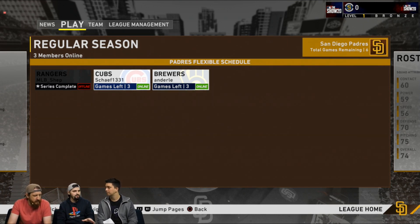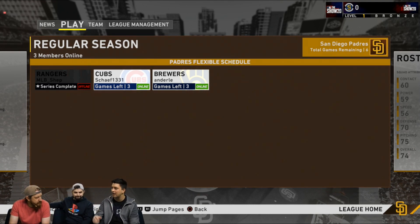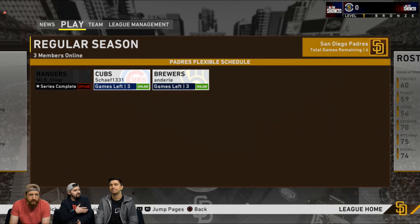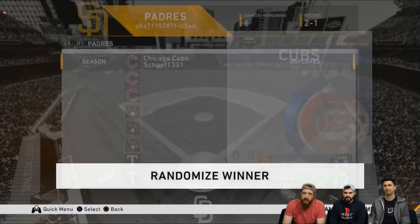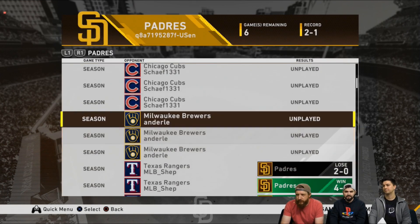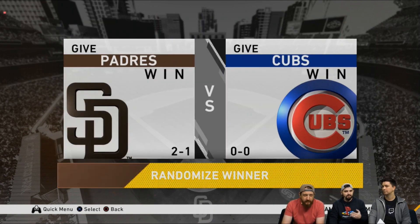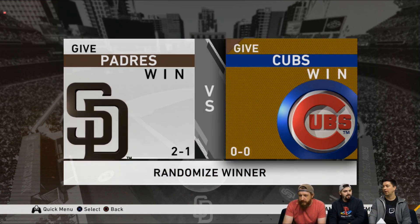As advertised, the scheduling is going to be flexible. Say you have a full 30-team league with seven games per other team — you don't have to play those seven games consecutively, and you don't have to play them all at one time. You can play at your own pace. Of course, if the commissioner feels you're slacking, they can choose to simulate the games — either give one team the win or randomize and simulate the game. Say you don't want to play the same guy seven games in a row because you want a strategy — you're going to be able to do that.